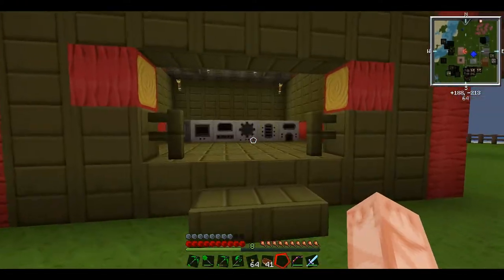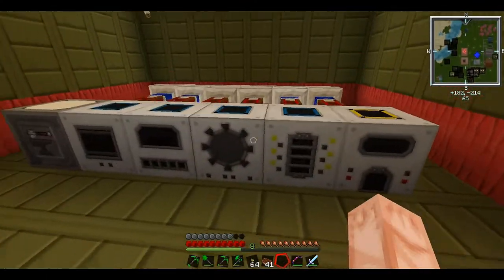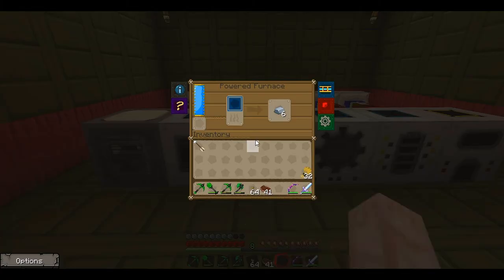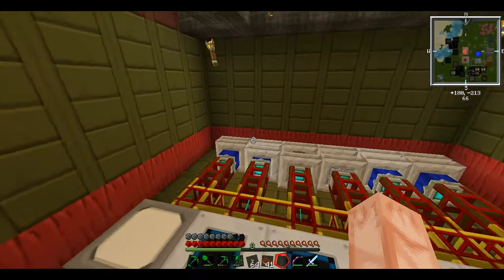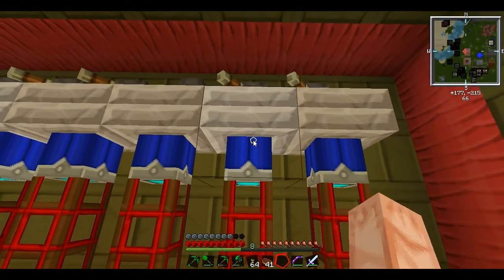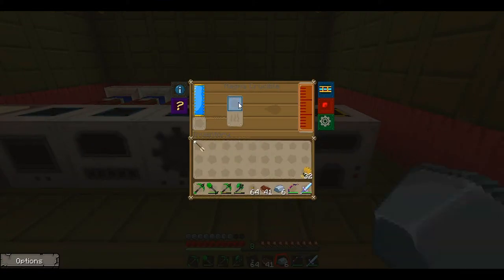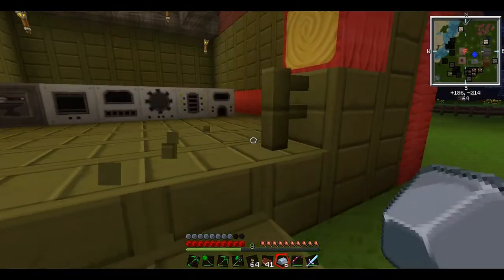So this is like my power hut — this is where I have all my machines. I've got my rolling machine here, a pulverizer which duplicates all my ore, and a powered furnace — so anything that gets duplicated goes into the powered furnace straight away. I've got a lot of coal so it shouldn't run out too much. I've also got a liquid transposer, a magma crucible, and an induction smelter — this has been very hard to make, but I'll show you how to do it eventually.